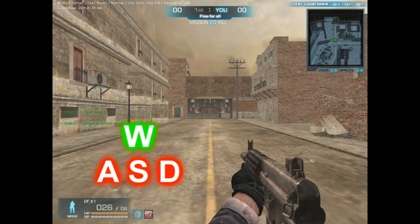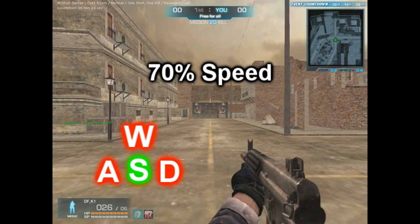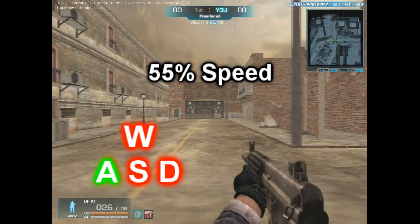Let's say that when you're moving forward you're making 100% speed. S, which is walking backwards, according to my test is 70% speed of your character moving. And A and D, which is walking sideways, according to my test is only 55% speed of your character's maximum potential, which is almost half.